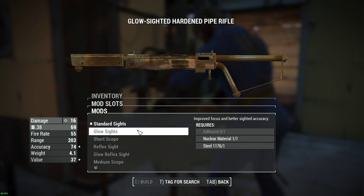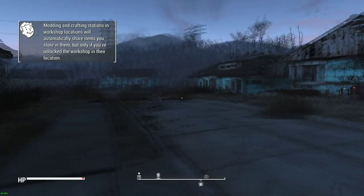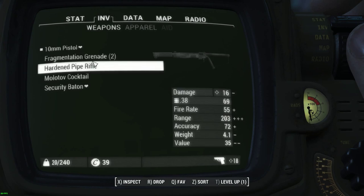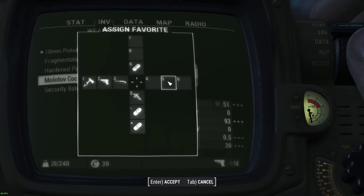Bit of a shame. That should be a rifle. Ideally I would have liked a sight on it, but yeah, lack of adhesive. So I'll go into the weapons tab — we've got a hardened pipe rifle. I can pop that on. I've got Molotov cocktails on slot 5, and I've got some fragmentation grenades on slot 6.